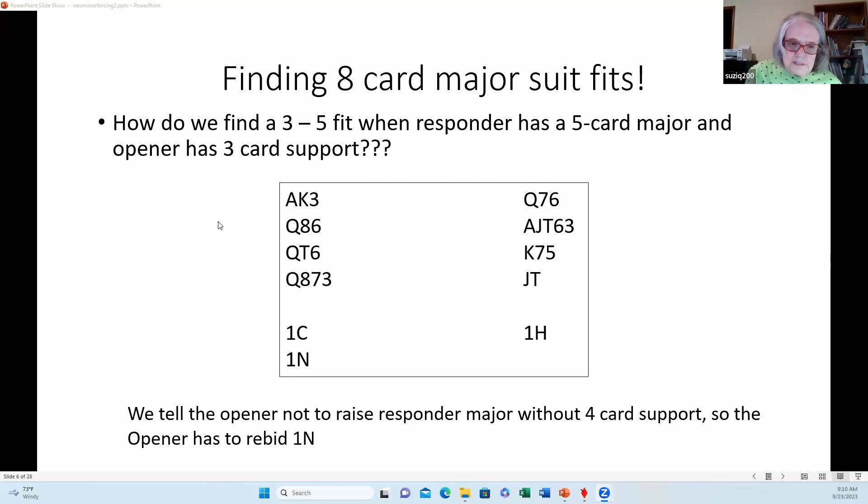We tell openers not to raise with only three-card support. There are a couple of instances where raising with three-card support is preferable to other choices, but those don't come up very often. For instance, if you hold a hand with no roughing value — no shortness anywhere — that would persuade me to rebid one no-trump rather than two hearts, because partner cannot use any of my small trumps to ruff out losers.